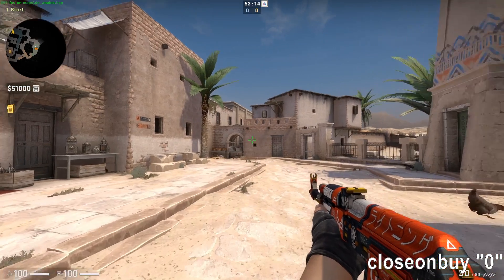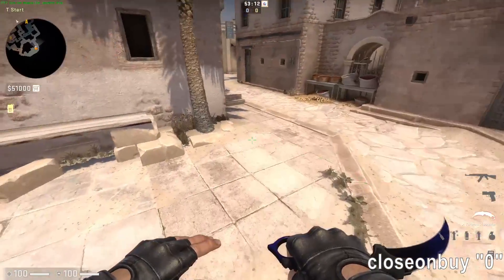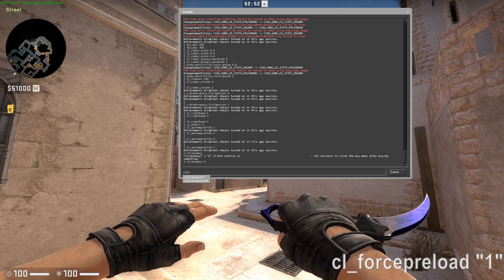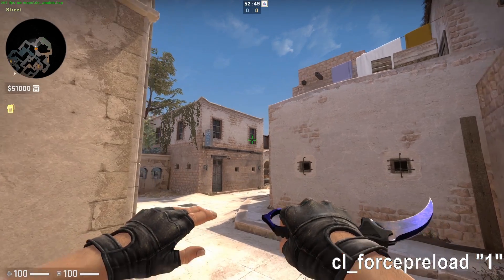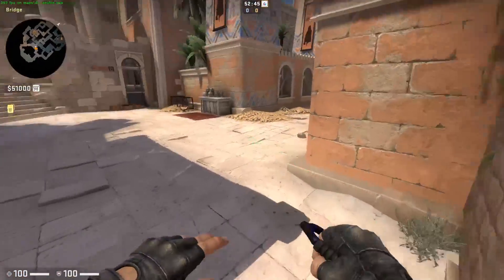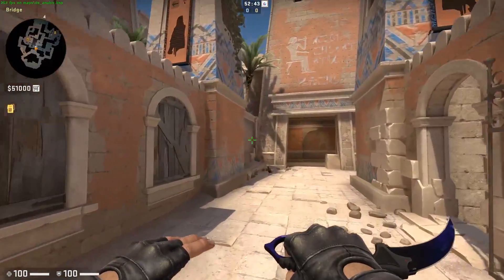CL On Buy 0 — the buy menu will remain open when you buy something. CL Force Preload 1 — this will preload everything on the map when you connect. The initial loading time might be a bit longer, but the overall performance when playing a match will increase.